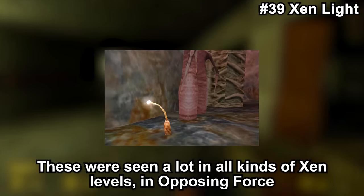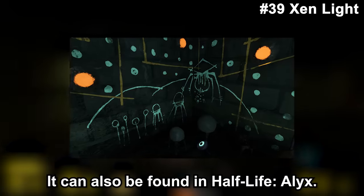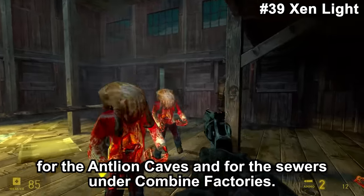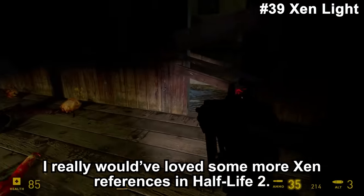Xen creatures were seen in a lot of Xen levels. In Opposing Force they can even be found in the Black Mesa Research Facility itself, and in Half-Life Alyx as well. In Half-Life 2 they were also planned to be included. References can be found in the map files for the Antlion Caves and for the sewers under Combine factories. I really would have loved some more Xen references in Half-Life 2.